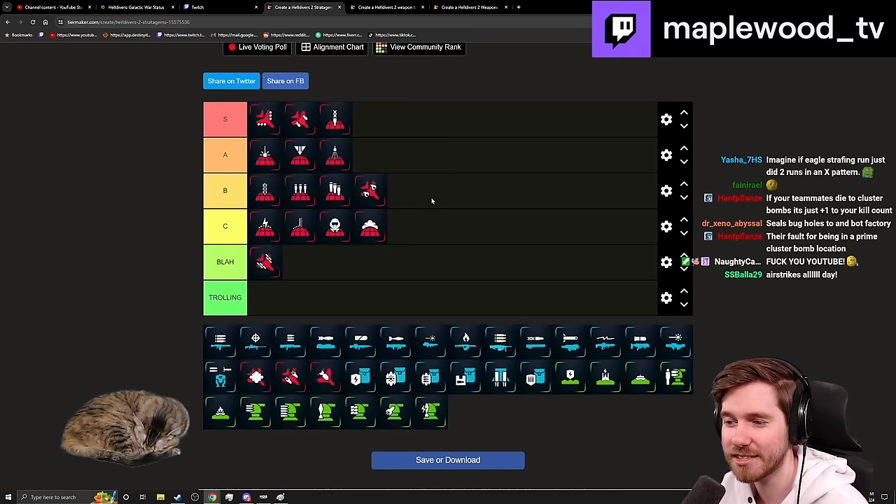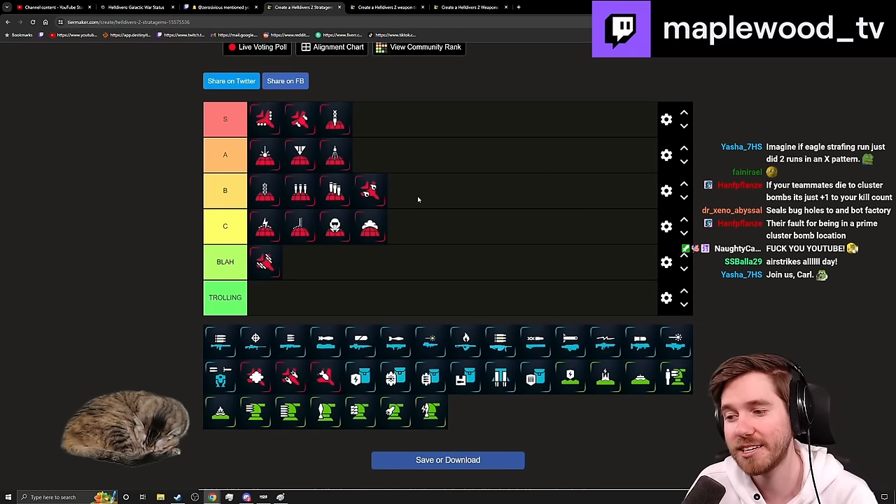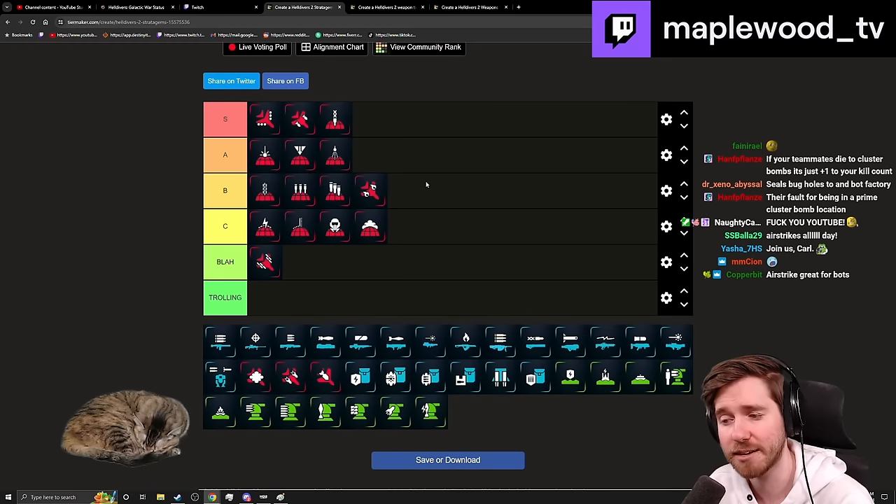Napalm Strike has the same issue as Gas Strike with DOT damage, but at least it has more usage, higher uptime, and longer duration overall. I'm going to put this at B-minus. It would be higher with fire damage buffs — maybe B-plus if they fix the DOT damage problem. Until then, B, B-minus.